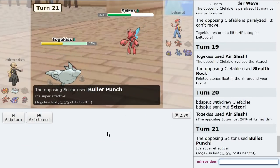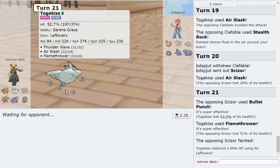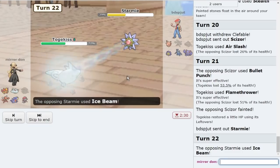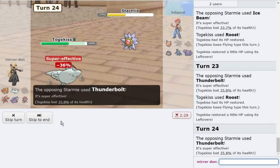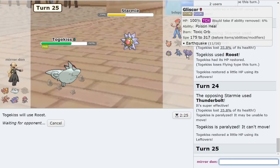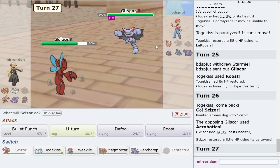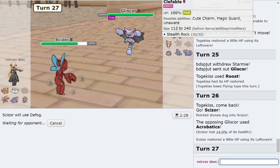They cannot KO me with Starmie at all. And Heracross — this can't beat me. They're going for Paras and everything. I might as well slow them down too for my Magmortar. They did paralyze me. I'll Roost here just to be safe. They Acrobatics. So we can Defog away these hazards. And again this is just a Pokemon they don't really deal with very well. If I get up Rocks, Starmie's basically gone too.